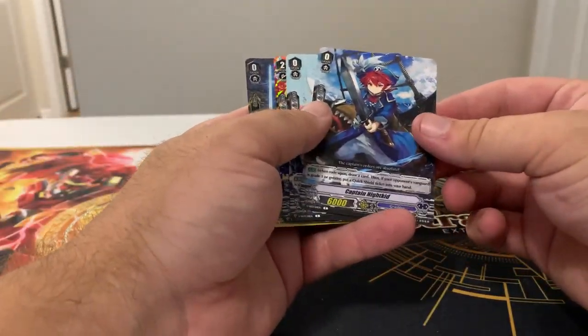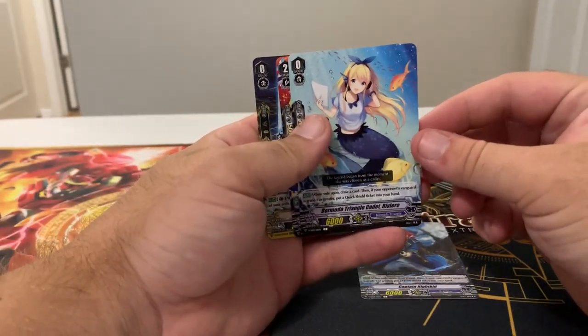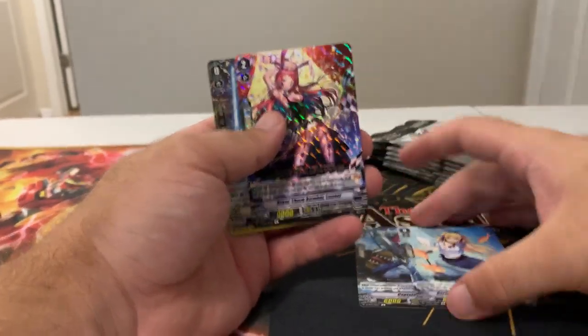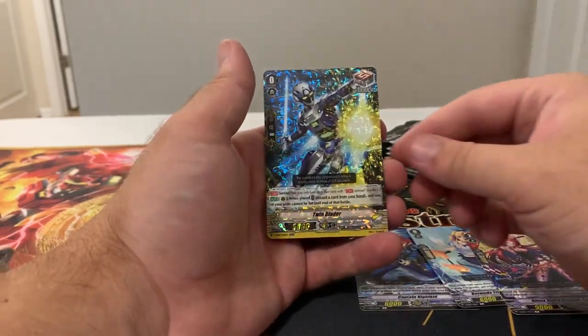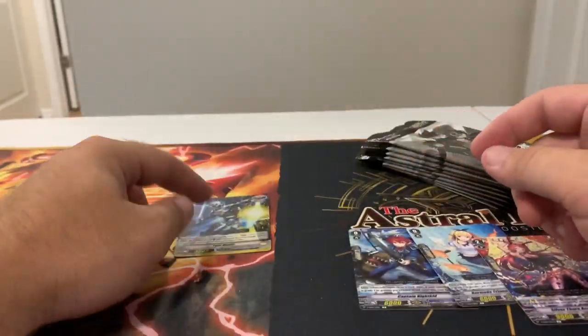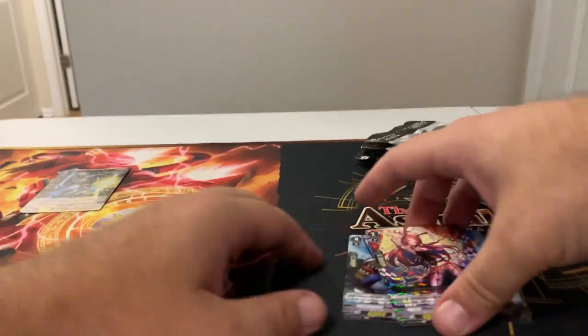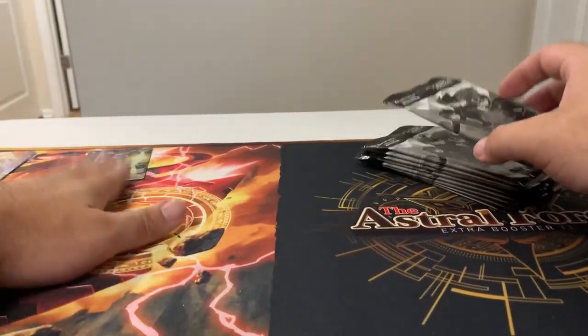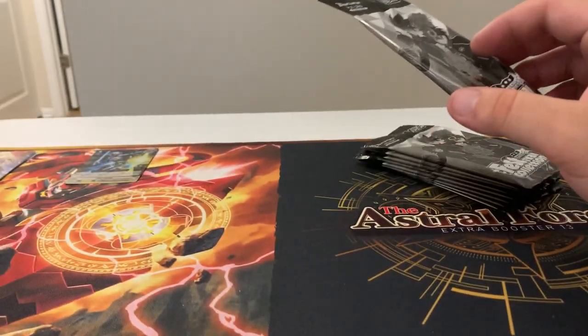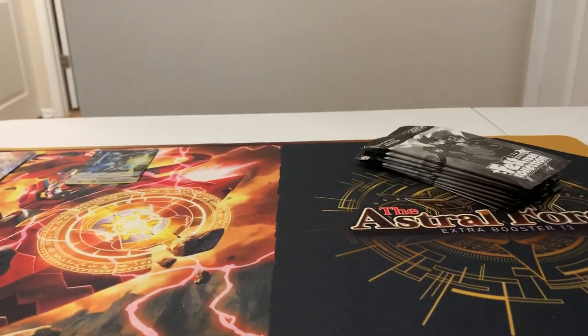Alright, first pack. We've got a Bermuda Ride, Silverthorne Acrobat Lenore, and a Nova Grappler Perfect Guard. That's not terrible to start — I think this is my second one actually, I thought I had more of these.